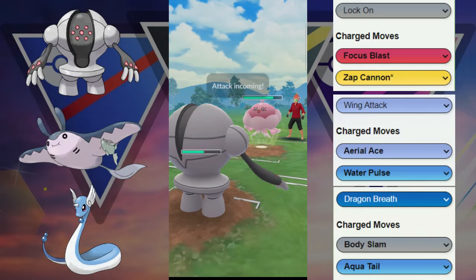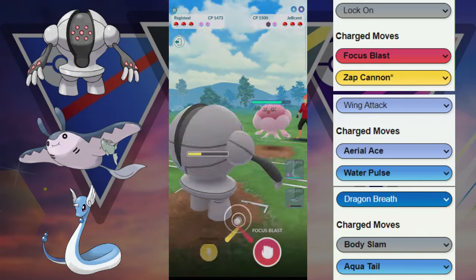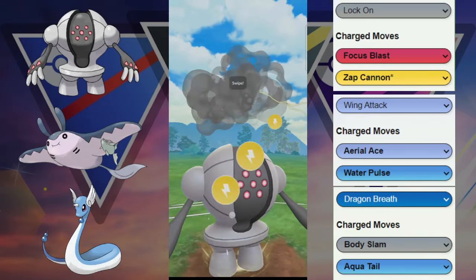They actually switch out immediately and go into their Jellicent. We're going to throw another Zap Cannon here, either to get the KO or it's going to get the shield — and it does grab the second shield, no debuff this time though.